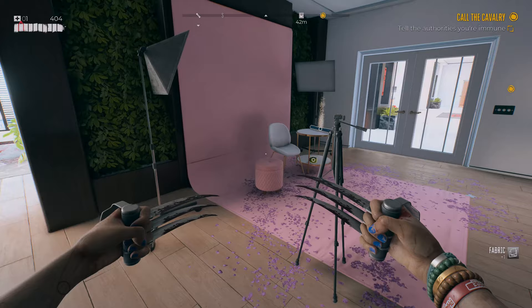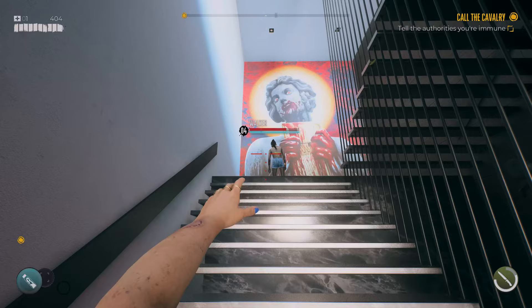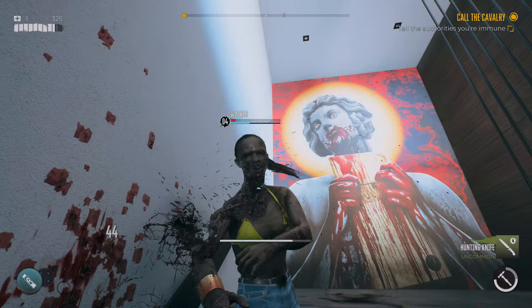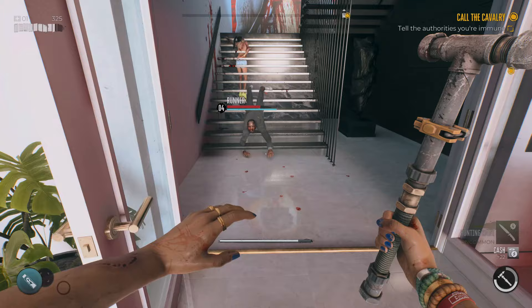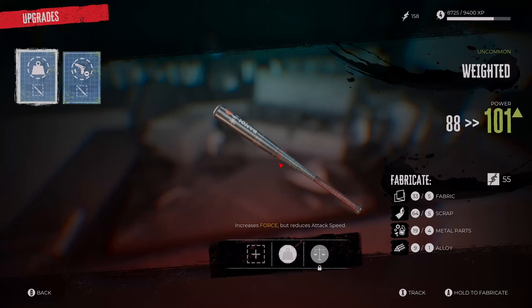What you're looking for is the blueprint on the table - it's called the Weighted perk, and that is going to be really helpful. Also, throwing knives - I just threw a knife at a zombie and did three quarters of their life in damage. Don't be frightened to throw your weapons. Throwing your weapons is really good, you're going to do some really good damage and it will help you take out enemies.